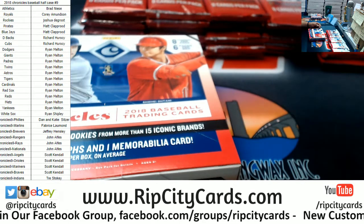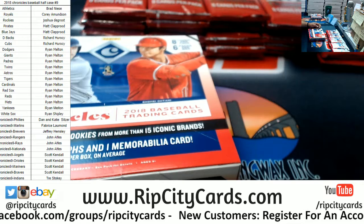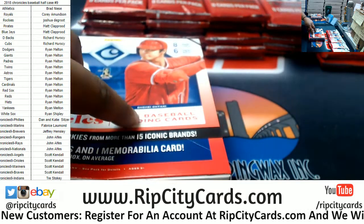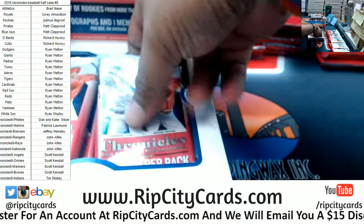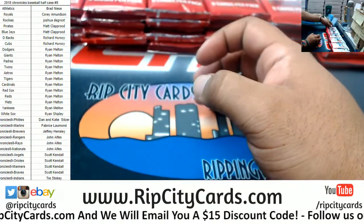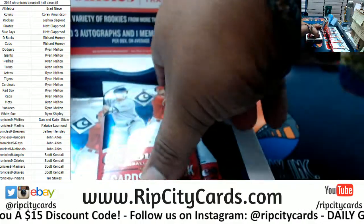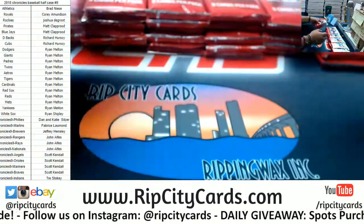22 spots total. Ryan down for 5, which leaves 17 left. Trying to keep track of the spots here. $45 bucks gets you a random team. It's a full case of Inception, by the way. And the Yankees are $1.99 in this thing, so you could potentially win the Yankees and another team for a fourth of the price. Stupid nice filler.